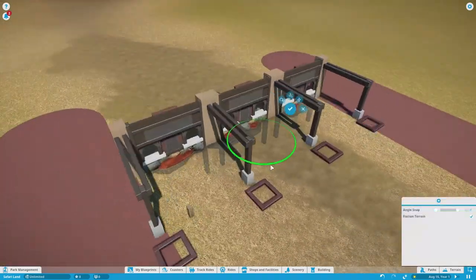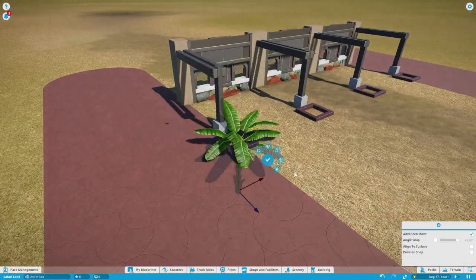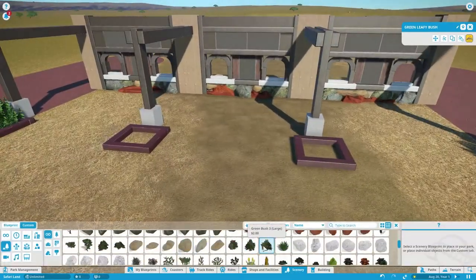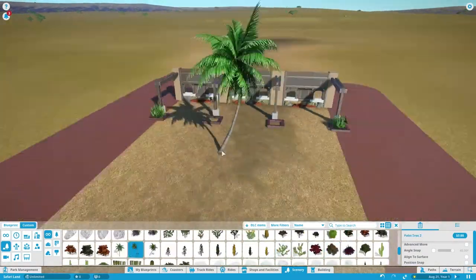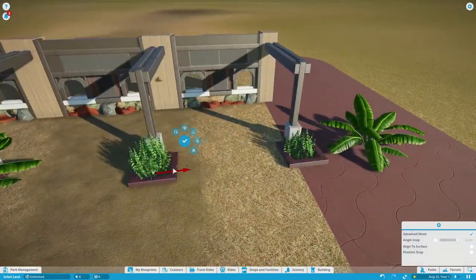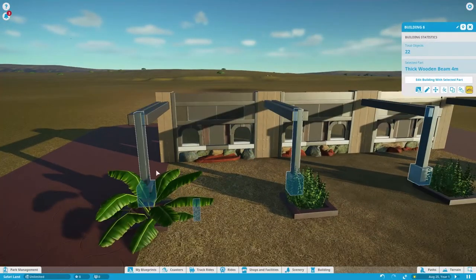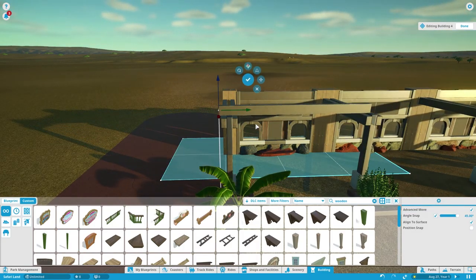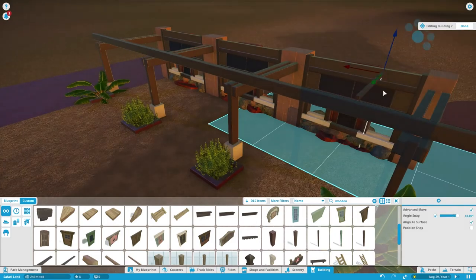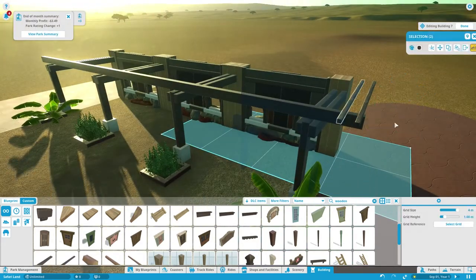One thing I also want to try is, since this is kind of a safari park like Animal Kingdom and Busch Gardens, I want to have some animals. That's kind of a weird idea for Planet Coaster because it's all about roller coasters. It's a little bit difficult to model a giraffe or something in the game - you can do some modeling using the art shapes. I do want to have kind of a safari adventure where you can see animals grazing in the distance, and maybe there's an overturned truck somewhere and you're like, 'Oh no, we have to get out of here!'